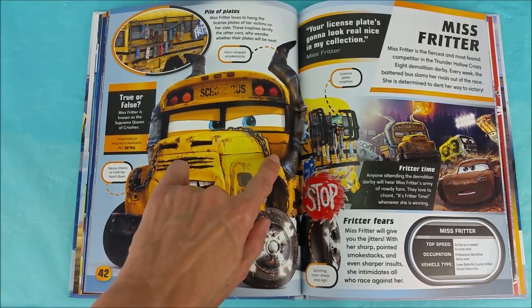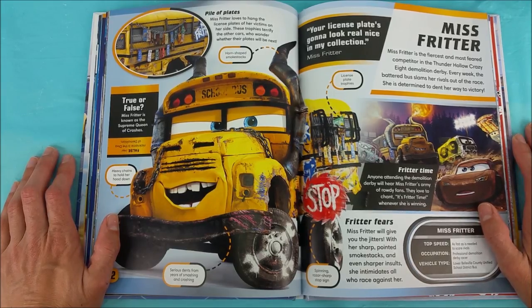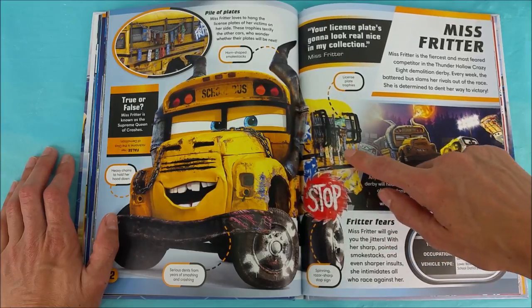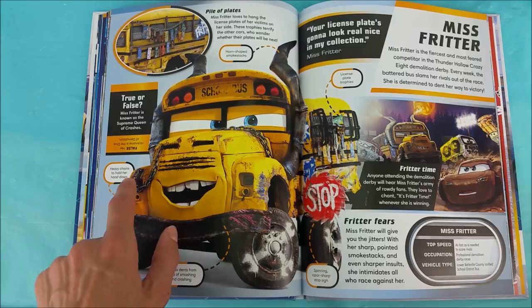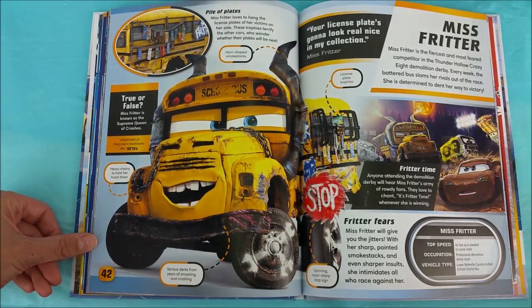She has horn-shaped smokestacks — right there! Your license plate's gonna look real nice in my collection, says Ms. Fritter! She has the license plate trophies right here! Serious dents from years of smashing and crashing, and heavy chains hold her hood down! Fritter Time! Anyone attending the Demolition Derby will hear Ms. Fritter's army of rowdy fans — they love to chant 'It's Fritter Time!' whenever she is winning!